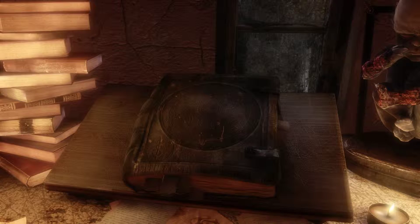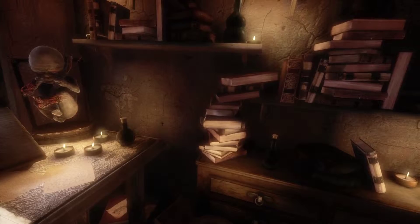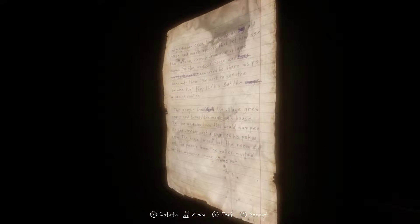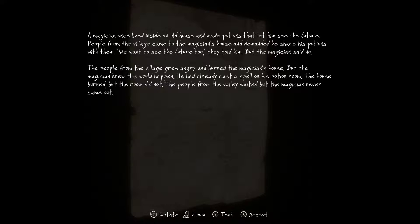What's that — is that sacred geometry? A magician once lived inside an old house and made potions that let him see the future. People from the village came to the magician's house and demanded he share his potions. But the magician said no. The people grew angry and burned his house, but the magician knew this would happen — he had already cast a spell on his potion room. The house burned, but the room did not. The people waited, but the magician never came out. Seems as if we found his little spell room.